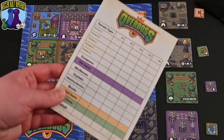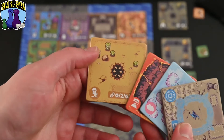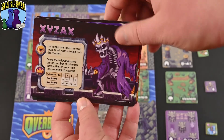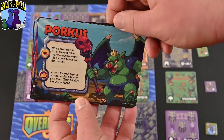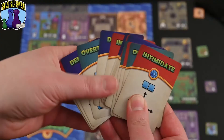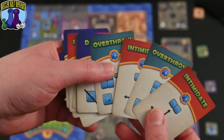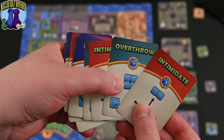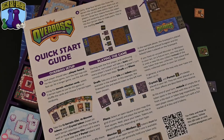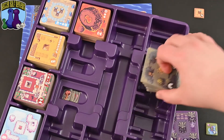Once you've calculated everything, whoever has the highest total is the Overboss. If you want more variety, there are additional tiles with unique abilities. There are also boss cards — deal two to each player, each player chooses one — which provide a special ability usable once per game and a special scoring condition. There are also command cards that allow for more 'take that' interaction, letting you move tiles on your board or another player's. The game also comes with a quick start guide, and when done, everything sorts nicely into the game trays.